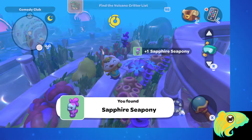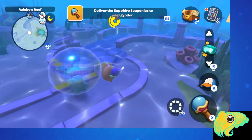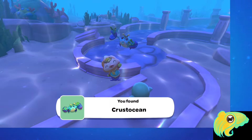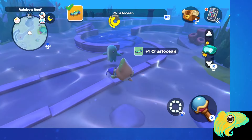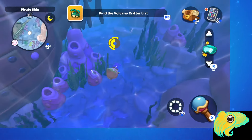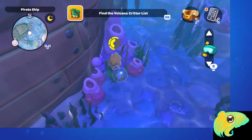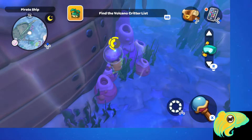One thing the game doesn't really tell you is that after you get a critter in a bubble, you need to touch the bubble. I wasted a bit of time trying to throw multiple bubbles at them, because when you talk to Chococat he says you may need to do that. So I thought if I wasn't picking up a critter I just needed to keep throwing more bubbles — and that's not the case. You actually just need to get them in one bubble and then touch the bubble; you'll pick them up and that'll save you a ton of time.